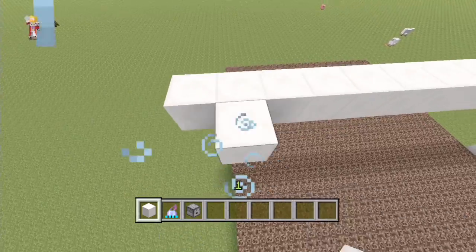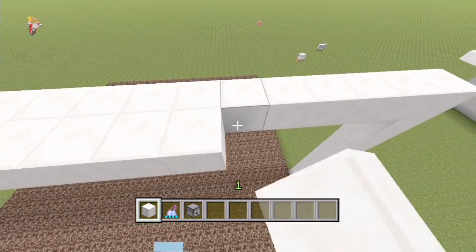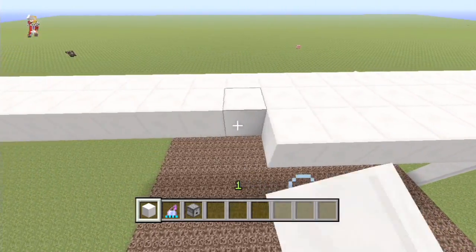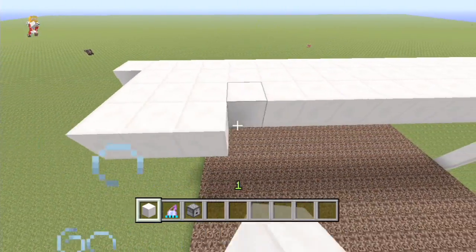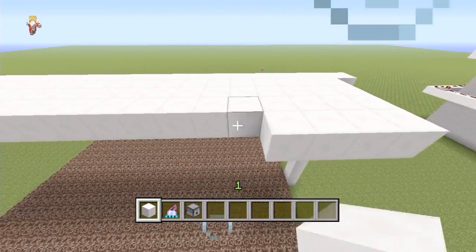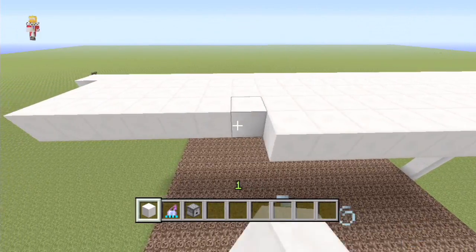The easiest way will be to make an exact same size square above and then we can punch holes in the quartz where we want the dispensers to be, roughly where we want them. I'll fill this in - I don't think you guys are going to want to watch me fill in a square, so I'll be right back.